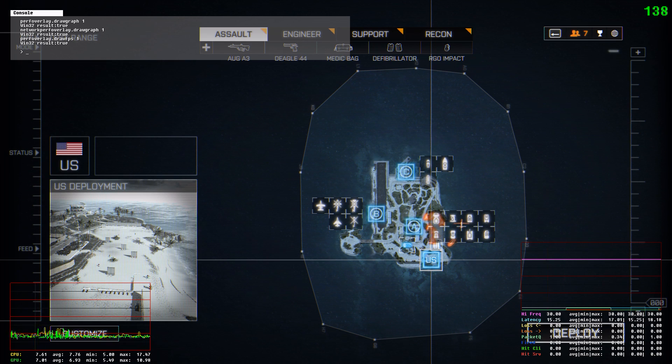That difference could be indicative of a connection problem between you and the server — could be poor internet, maybe reset your router, that kind of thing. The network perf overlay is very helpful. A lot of people are having issues with hit detection, what they call netcode, and this is what you can use to see what the problem may be.